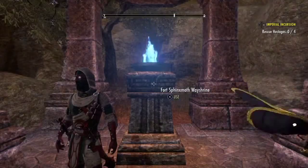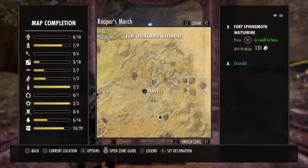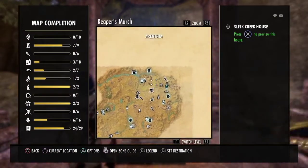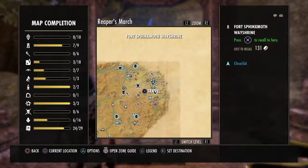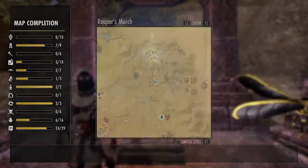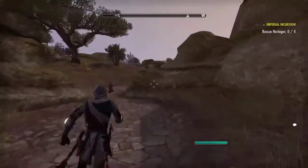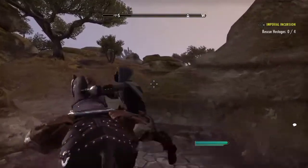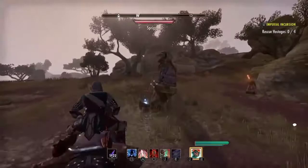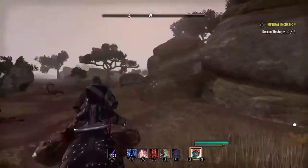Okay everyone, we're here in Reaper's March at the Fort Sphinx Moth Wayshrine, basically in the northeastern section of Reaper's March. We're going to head west, so get out there, hit the road, and start heading directly west. When you get to that statue, get off the road and start following the cliff line.